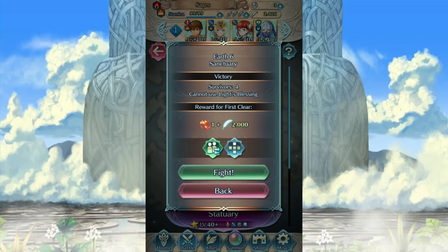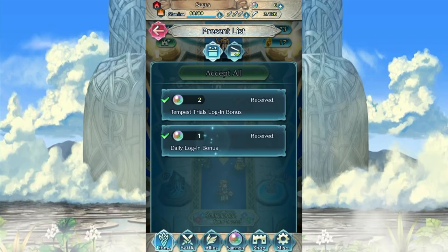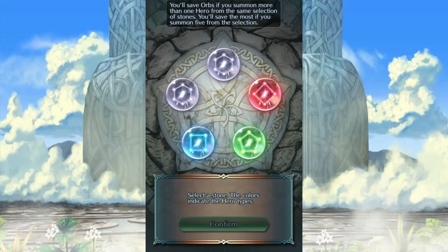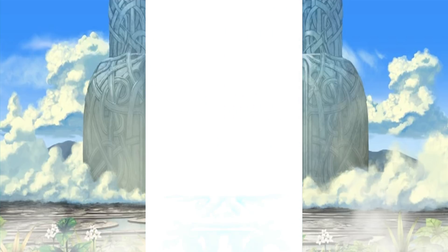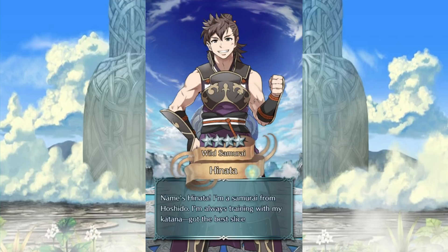That one has two thousand feathers — well, don't mind if I do, I'll do that a bit later. There is a lot of stuff. Let's just take a look and see if I get anything I'd really like. I'm not too worried or concerned if I don't, so we'll try two summons and see what happens. Three-star — nope. Okay, four-star at least. What do we get? We got a Hinata! Fury's good. I'm fine with that. One day, one day I'll build you, little samurai.